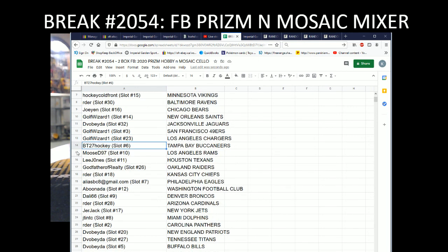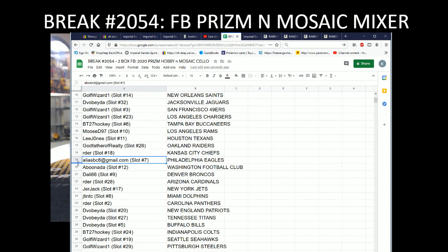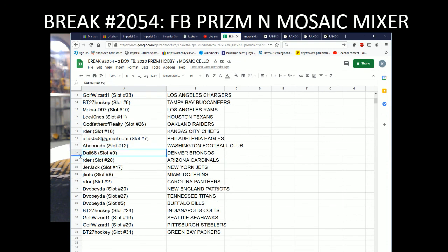Steve Obedo with the Jags, Golf Wizard with the 49ers and Chargers, BT with the Bucks, Moose with the Rams, Lee Jones with the Texans, Godfather with the Raiders, Ardor with KC, Alias with the Eagles, Abu Nada with the Washington Football Club, Dally66 with the Broncos, Ardor with the Cards, Jerjack with the Jets, J10 with the Dolphins, Ardor with the Panthers, Divo Beta with the Pats, Titans and Bills, BT with the Colts, Golf Wizard with the Seahawks and Steelers, and BT with the Packers. Good luck to everyone here.